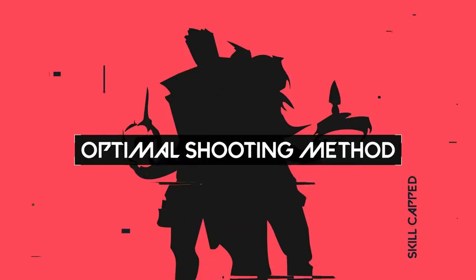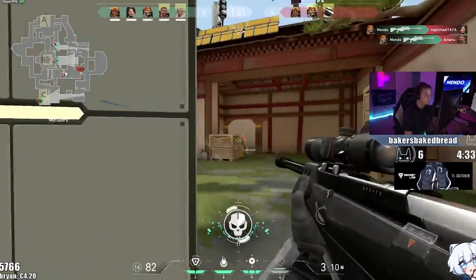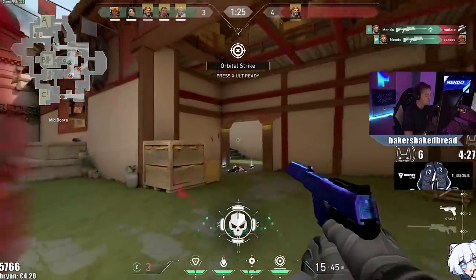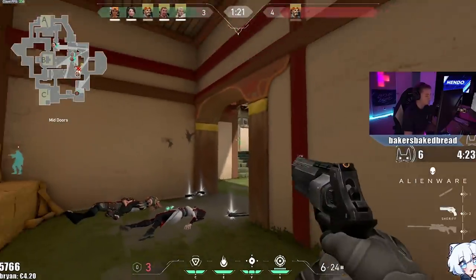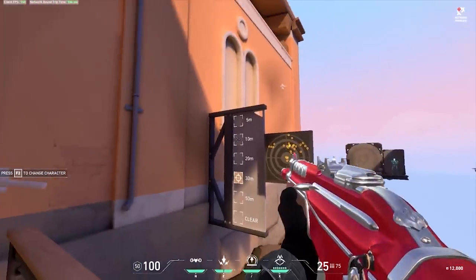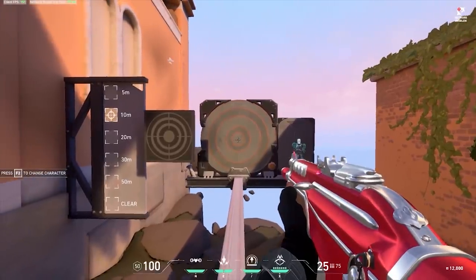Starting off, our first tip is guaranteed to increase your kills: knowing the optimal shooting method at each distance. Most players have a ton of questions when it comes to shooting in Valorant. Should you only be firing in bursts? Should you stand still or crouch? Or do you just hold down left click and spray? The answer is that there is a specific technique for each situation, and it all has to do with how recoil and bullet accuracy function in Valorant.